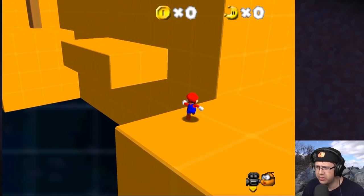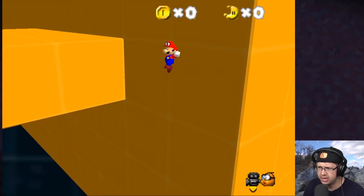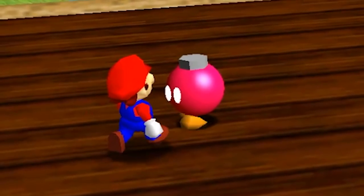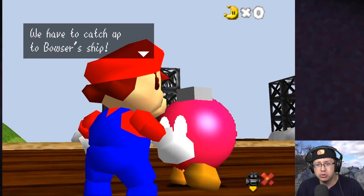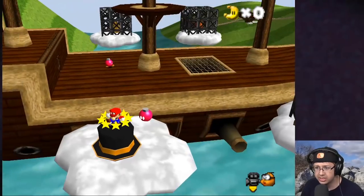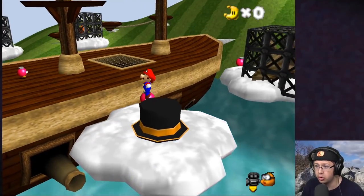Okay, I think I need a long jump here and then dive — I have no idea. You know what, I need to stop wasting time. We can go back to that level later. Let's go talk to the baby. We have to catch up to Bowser's ship and get some moves so we can go faster. You can still do the ground pound jump, and the twirl — nice!